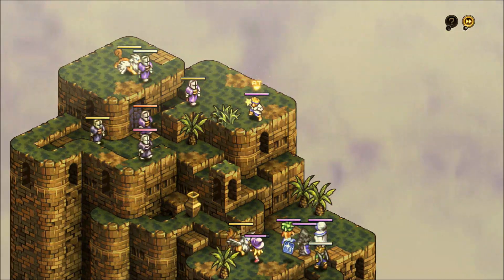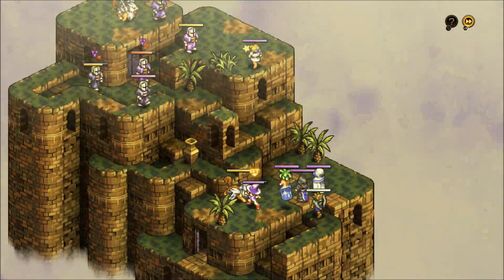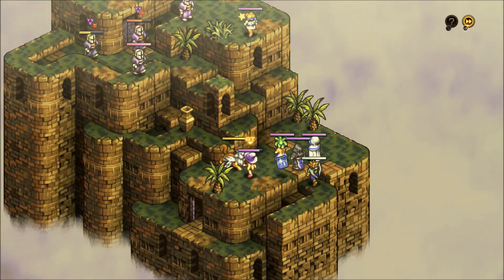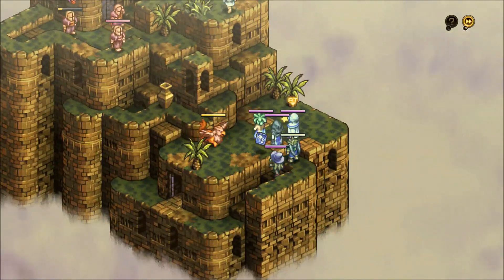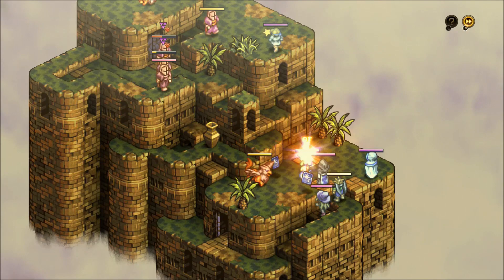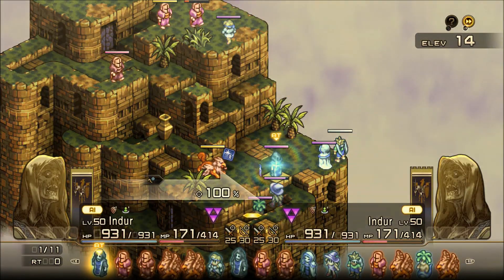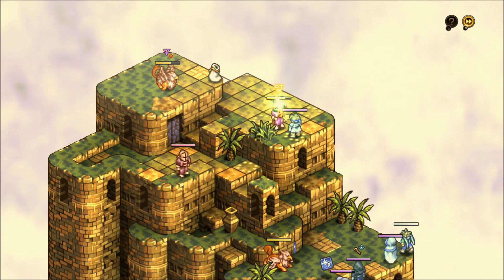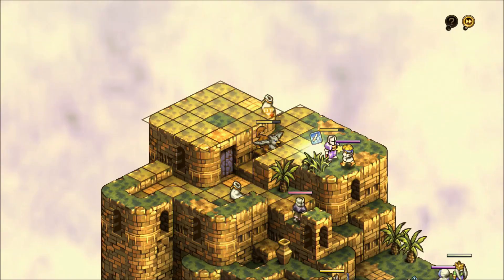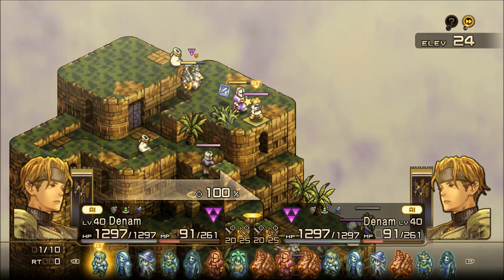Alright, let's do it. I took out the healer already? Wow, okay. Very cool. Yeah, this is just gonna be a joke — maybe I'll get lucky and get some of the unicorn horns and enchanted feathers and stuff.